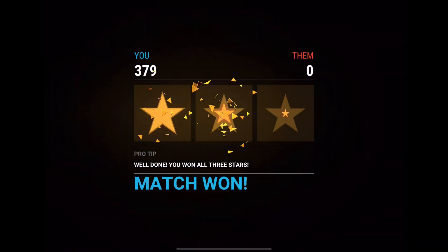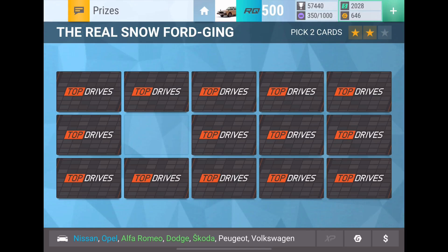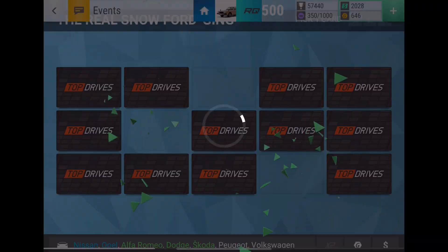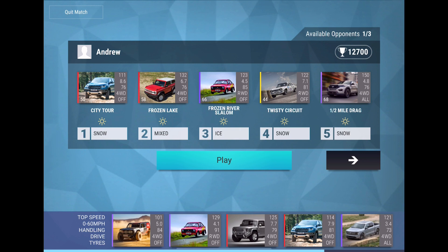So let's see any new update brands in the prize board - Morgan, Nissan, Opel, Alfa Romeo, Dodge, Skoda. There we go, so there is an uncommon Skoda. Didn't get it on the first try, so now we've got to go for all three stars, because now I want that Skoda - we can easily three star this guy though, so that's good.